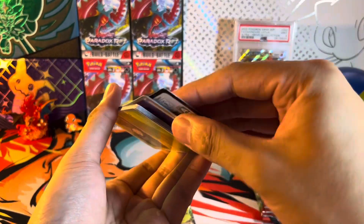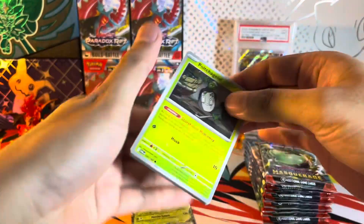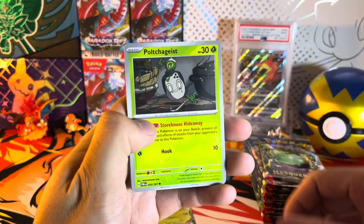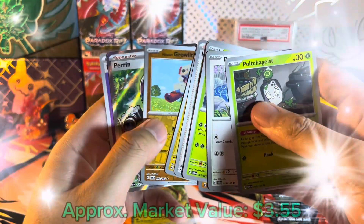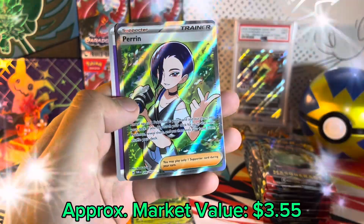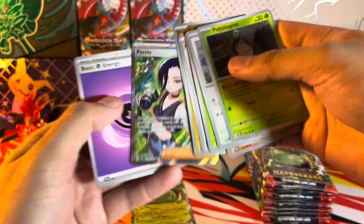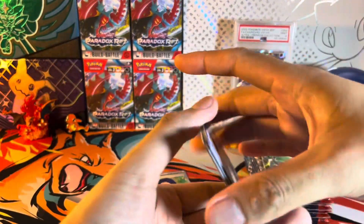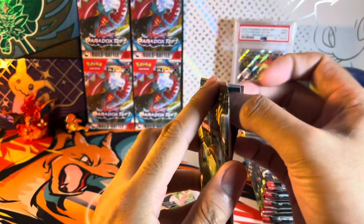Moving along to the third pack — we got a Parian pull art, very nice. I believe the special illustration version of this card is worth a lot more, of course, but I will take that pull. I don't have that card for this set yet, so it's always nice.